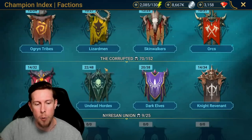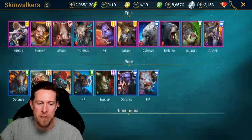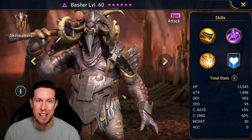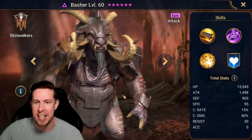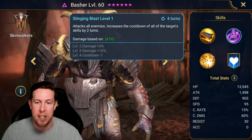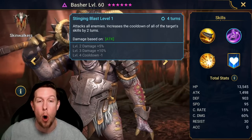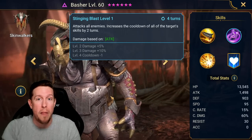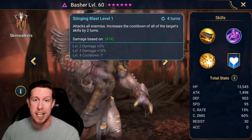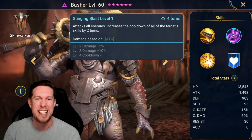Last but not least, I wanted to pick one of my favorite champions — Basher. He doesn't necessarily fit the mold of the previous two. In a lot of ways Basher is a nuker and also a debuffer, serving three roles in one champion, and also a CC champion in an unorthodox way with Stinging Blast. He attacks all enemies on a three-turn cooldown and increases the cooldown of all target skills by two turns. I look at this as a crowd control ability because you are essentially handcuffing all the enemy champions from using anything but their A1, their basic ability — which is really great for neutralizing the threat from the opposing team, especially in the arena.